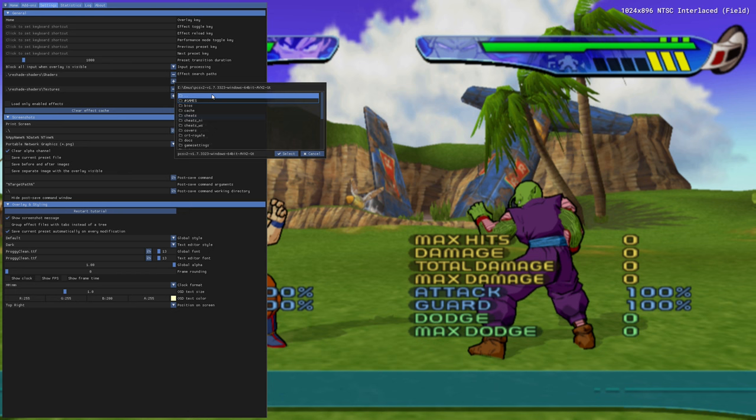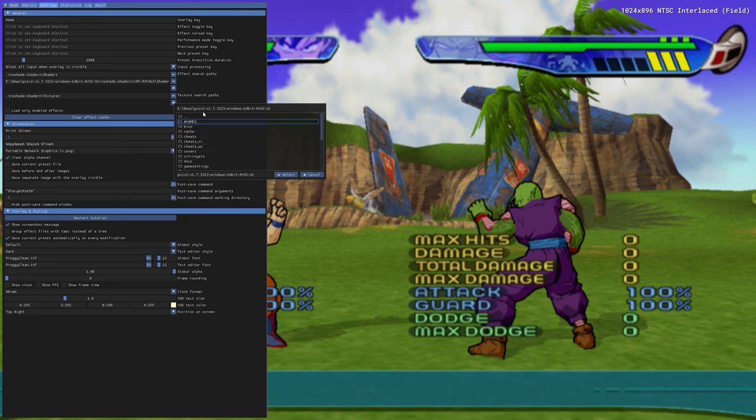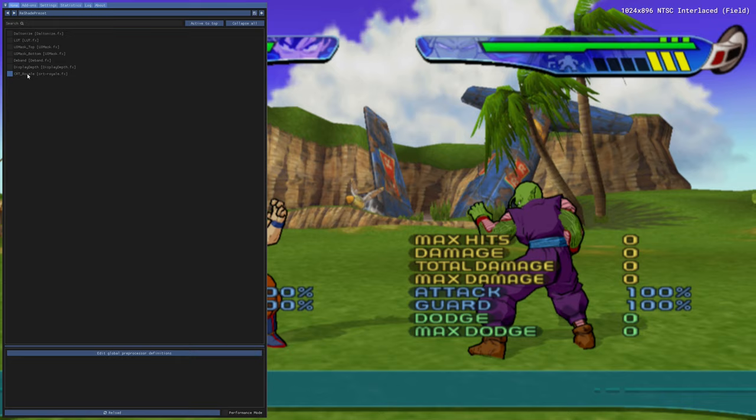Click on the plus sign for Shaders, then go inside the Reshade Shaders folder, enter the CRT Real folder, and select the Shaders folder. Now do the same for the Texture Effects folder. Once you're done, go back to the Home screen and click Reload at the very bottom of the menu. This will connect the appended folders and display our CRT Royale Reshade effect. You can now toggle its checkbox, and as an added bonus, you can choose to enable D-Band as well, which improves color transition and helps reduce color banding.